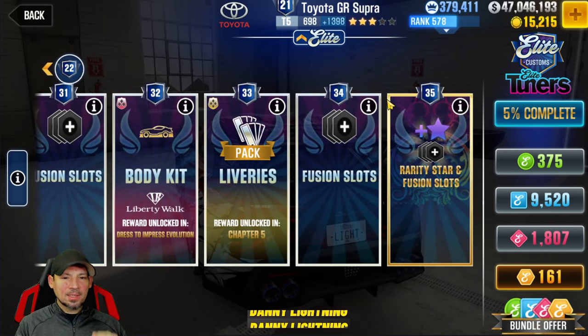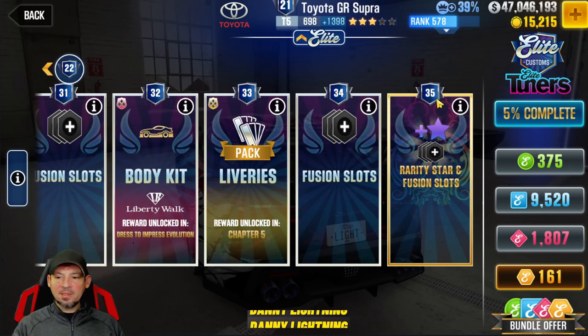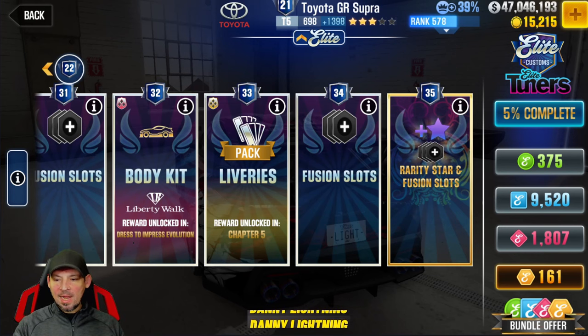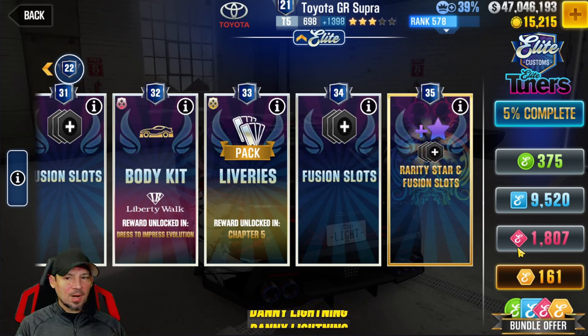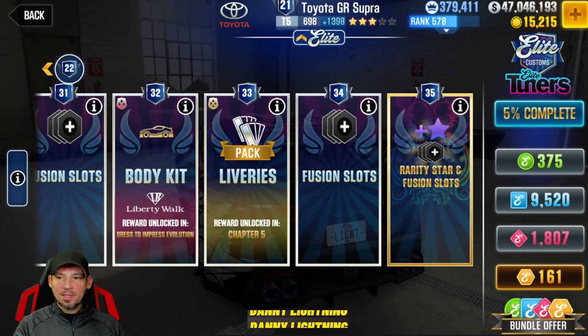A lot of people don't know how to earn these tokens — it's actually easy but it does take a very long time. I've been saving tokens for months, ever since this thing started, which is why I have so many blue, pink, and gold tokens. I've only got 375 green because I keep spending those, but I've barely spent any blue, pink, or gold. I don't normally upgrade elite customs cars much, but the Supra is one I actually care about, so my goal is to max it out.